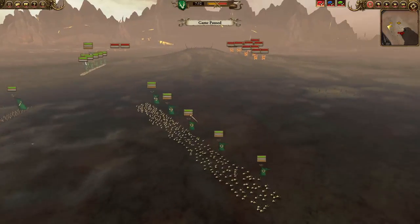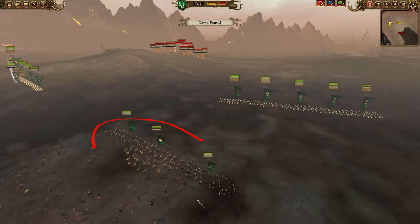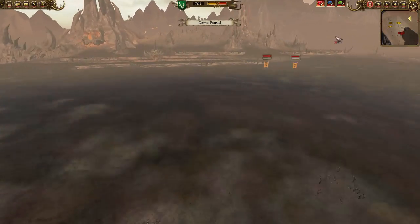These units would be very exposed and in the open, so I have these units here to act as my cavalry force — and in reality, what they are here for is to protect my deepwood scouts as soon as I let the first volley fly.